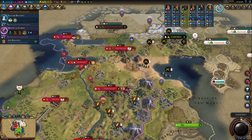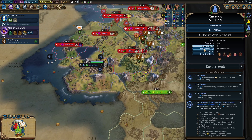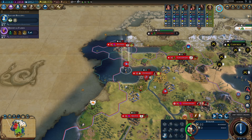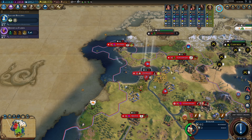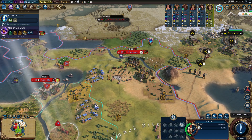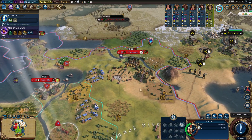Anshan is a very helpful specific city-state for us to have. That's why we want to make sure we keep it, because it's very helpful and beneficial for aiding our culture. As we focus on getting theater squares down, the more theater squares we get will be aided very heavily by having Anshan. So that's a key focal point here.